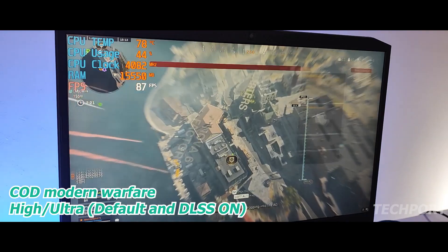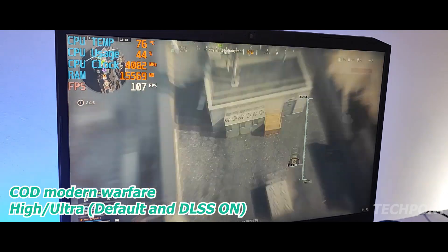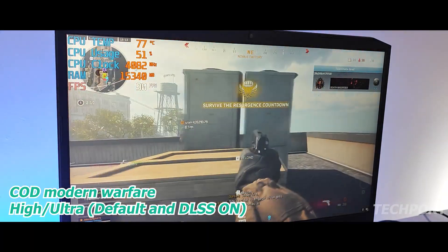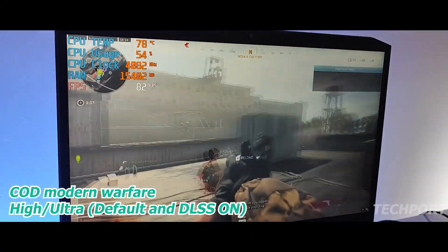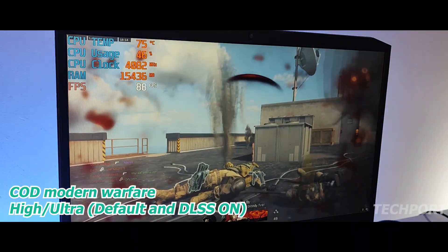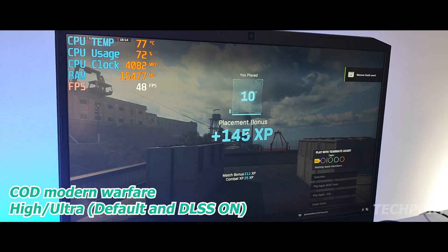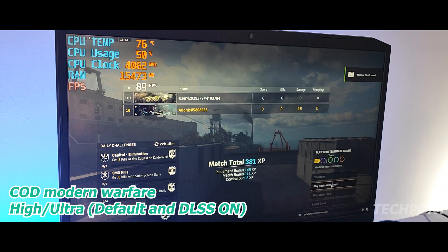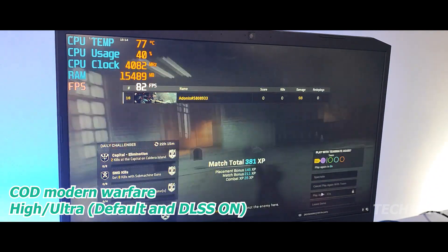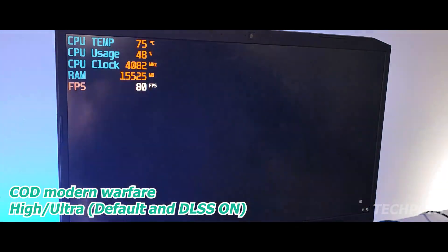The next game we tried is COD Modern Warfare. I tried the Ultra setting with DLSS on, plus the On Plus Boosted setting with top-notch settings. I was able to see 80 FPS easily, and overall 80 to 90 FPS without any lag. There was a minor lag issue which I also got fixed, and after that I was able to see improved FPS.